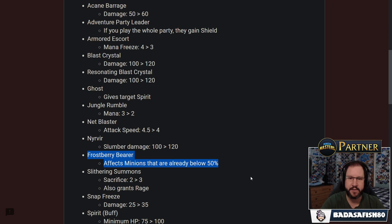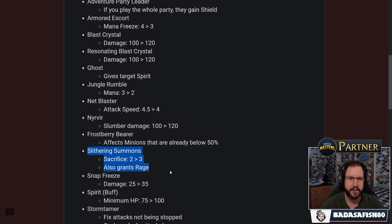Frostberry Bearer now affects minions already below 50% HP, so you can spawn it on something below 50% and it will immediately trigger. I've mentioned this before — I'd like to see something with the Frostberry Bearer that gives value out of the charges on his back if he dies with them still intact, because he's kind of a tank-support hybrid and it feels strange how you're meant to play him. Slithering Summon: Sacrifice count going up from two to three, so you need three Slitherbounds to generate the Sacrifice. The Sacrifice gives Spirit and also grants Rage.